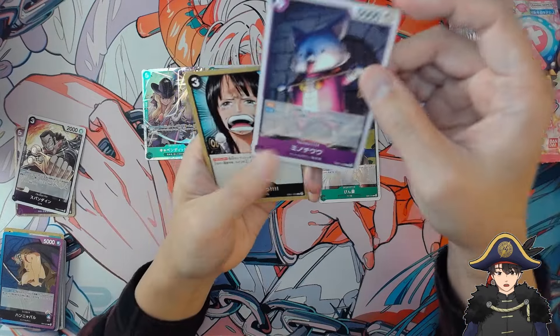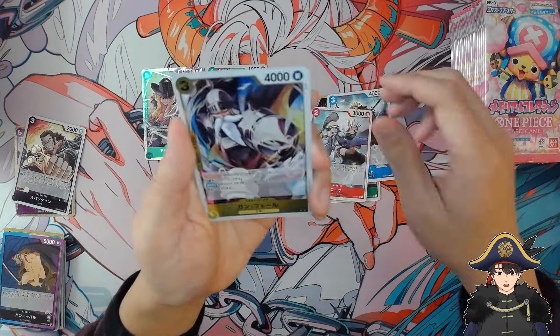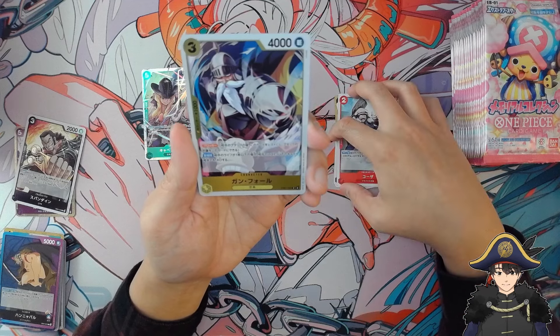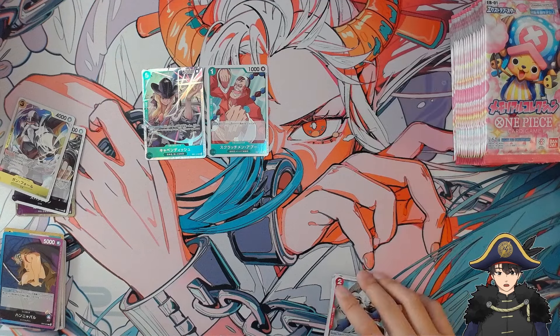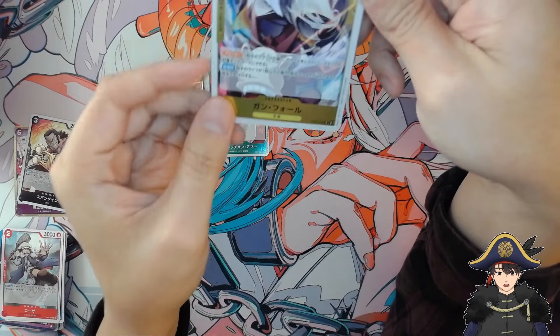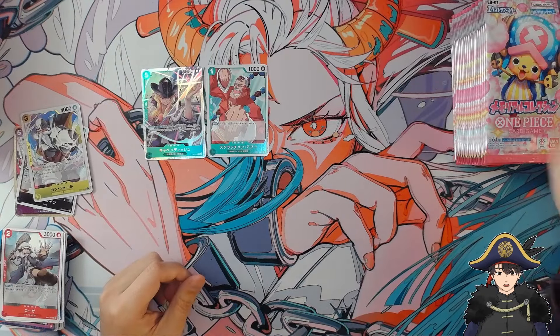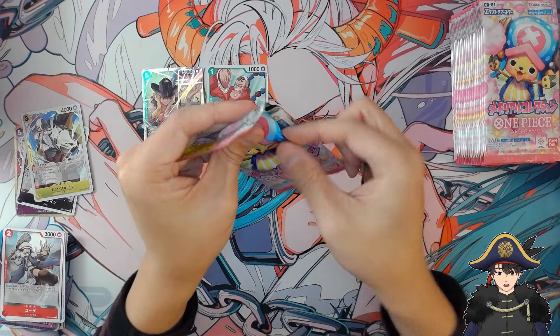I like this Chihuahua card — Mino Chihuahua. And then there's Ganhoru? I don't remember this guy. I think he's a Sky Island character — whatever that kanji is, I can't read it without the furigana. I'm guessing it's a Sky Island card, a character so old I don't remember anything from that arc. I think I was in high school when that came out.